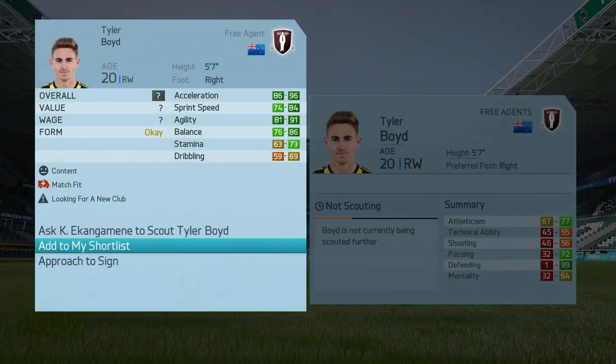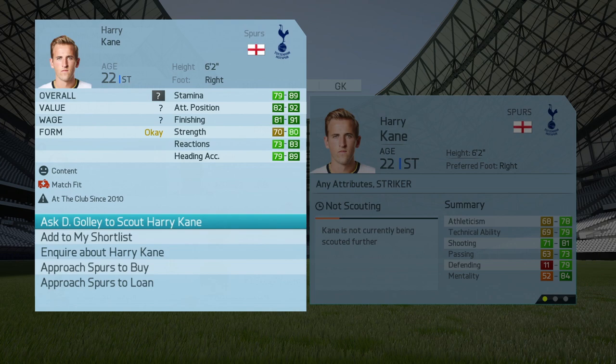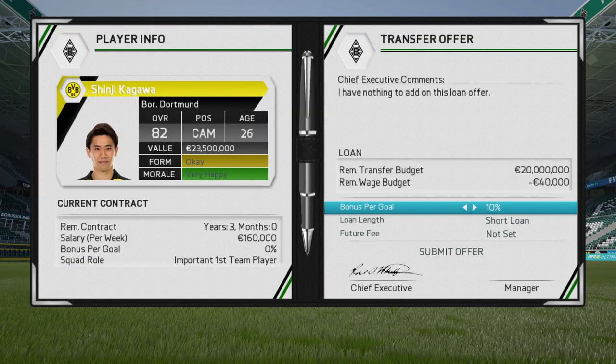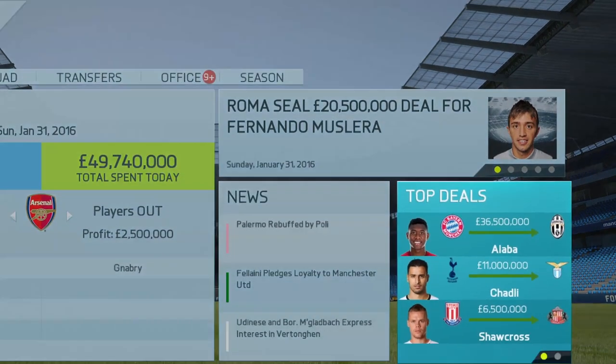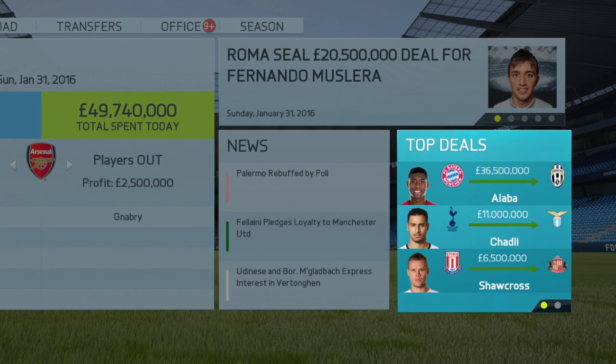You can now sign free agents outside of the transfer window, scout players for a full calendar year, and offer a wider range of loan contracts. Transfer budgets and player values are more realistic, and we've tuned the number of high-profile moves by big players to better match the real world.